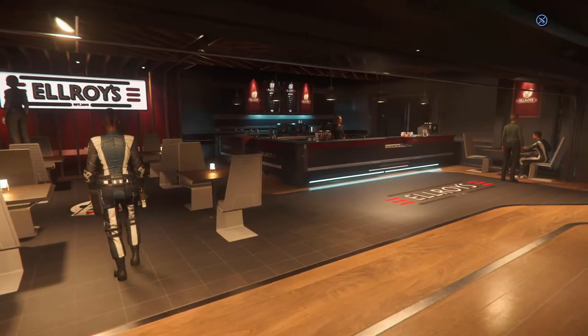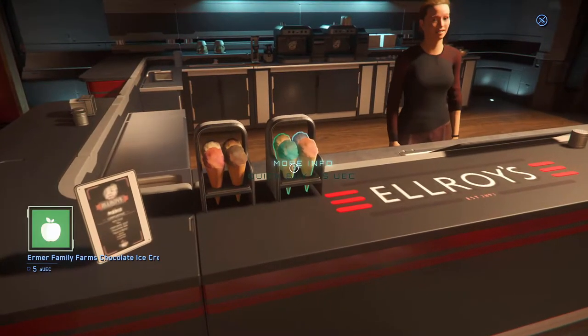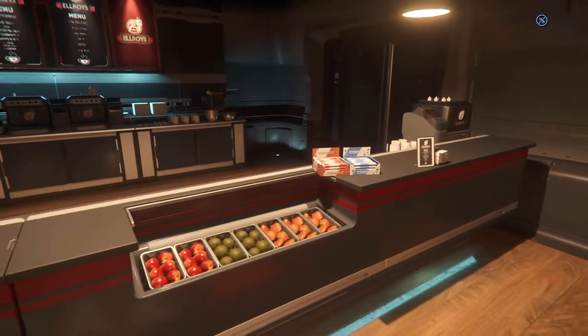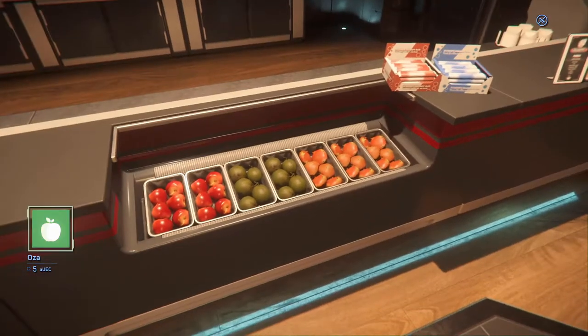As for gameplay interactable items, you can buy some ice cream over here. This is mostly a coffee shop. You can buy food, ice cream, chocolate bars, and some weird fruits.